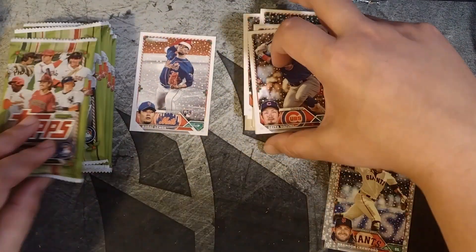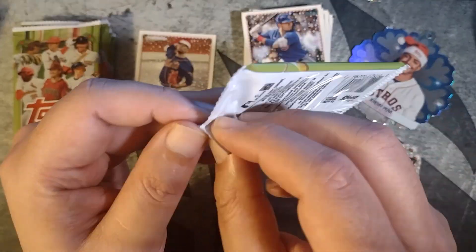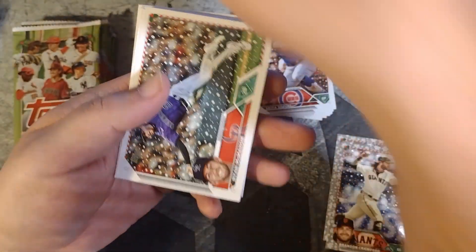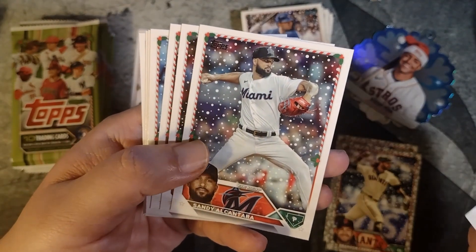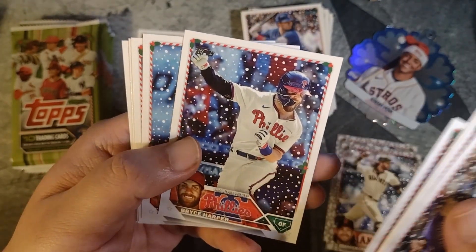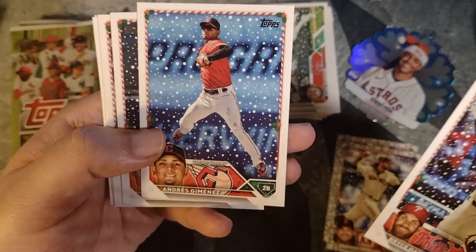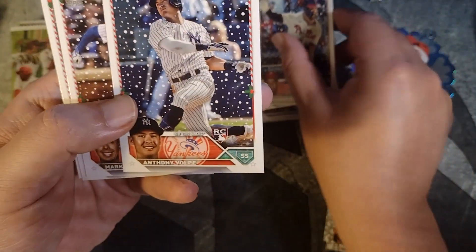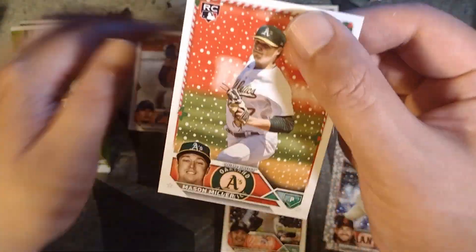The checklist is good. Feel pretty good if we hit a Shohei, Aaron Judge, Ronald Acuña — a few of those guys in the set. Ryan McMahon, all the rookies, David Villar, Sandy Alcantara, Max Scherzer, Bryce Harper. You have to look around the fifth or sixth card to see if we miss any short prints — it's very easy to miss these. Andres Gimenez, a Volpe rookie card. Mark Vientos, Joey Wiemer, Mason Miller.